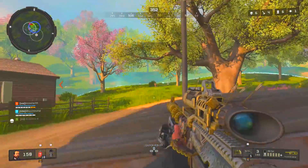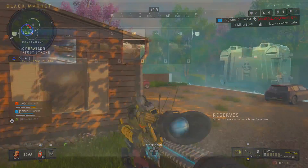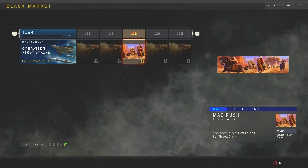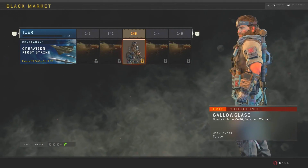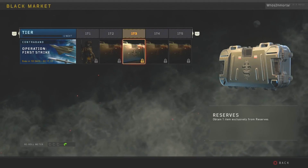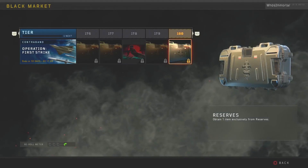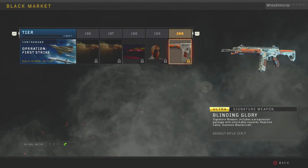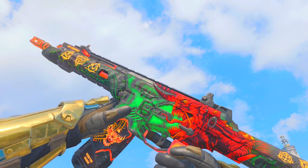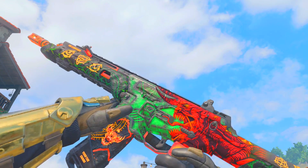The First Strike operation was pretty different from Absolute Zero and Grand Heist in the sense that it was actually comprised of 200 tiers instead of the standard 100 tiers we know today. So getting to that max tier rank and unlocking the ICR Blinding Glory, and by association the GKS Tactical Unicorn and Titan Black Knight, was a little bit harder since there were a lot more tiers to grind through — meaning these weapons, especially the Blinding Glory ICR since it was the tier 200 unlock, are some of the rarest items in game if not the single rarest.